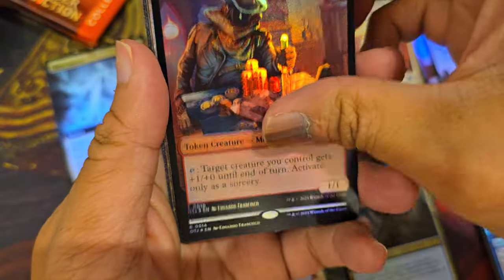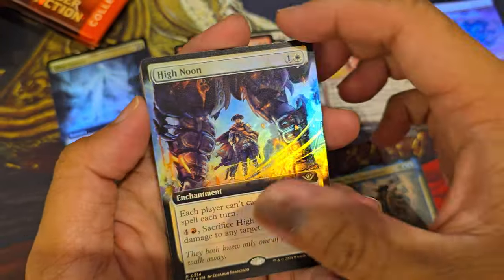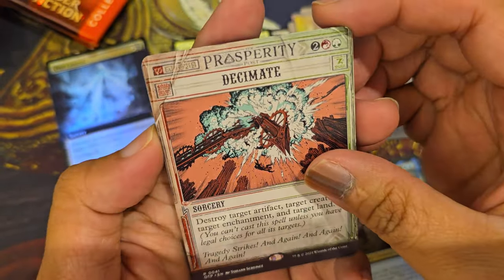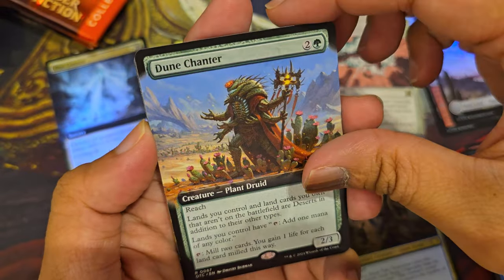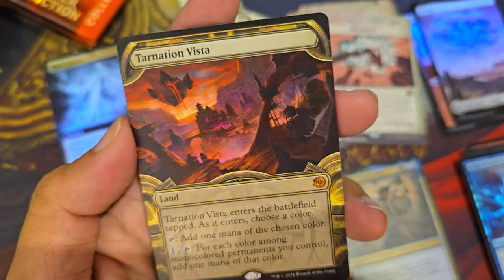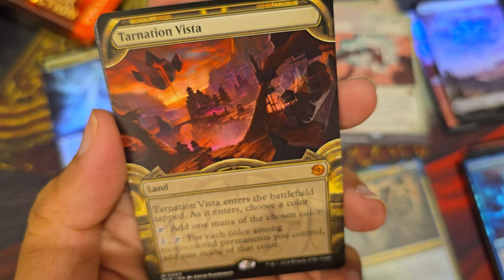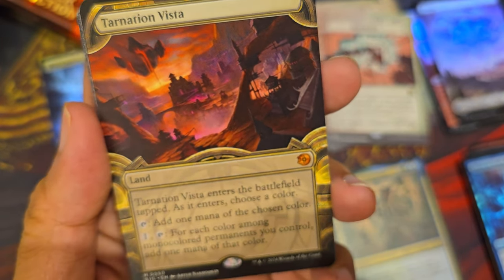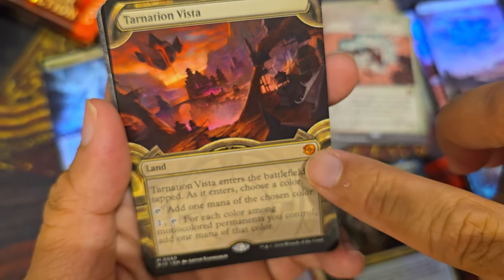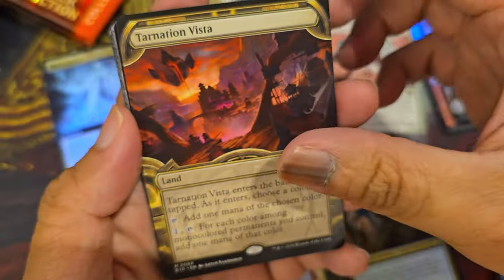Machinery machinery. High Noon in foil and extended art! A rare: Decimate. Another rare: Decimate Dune Chanter. Then Tarnation Vista — a mythic land! When this enters tapped, choose a color; add one mana of the chosen color. And for each color among mono-colored permanents you control, add one mana of that color. Very cool!